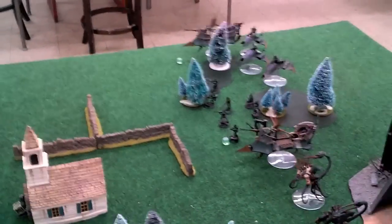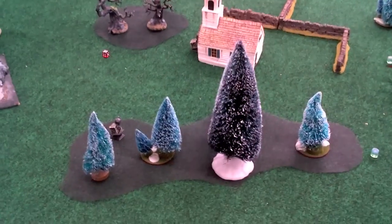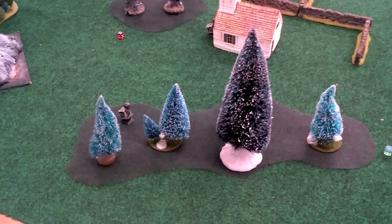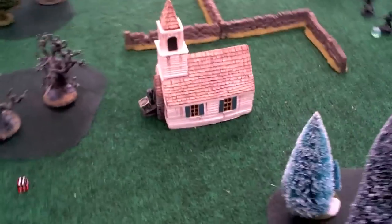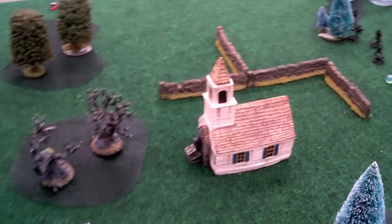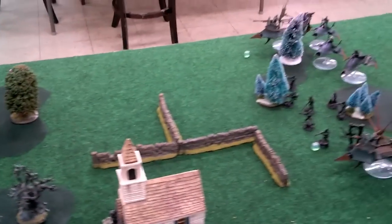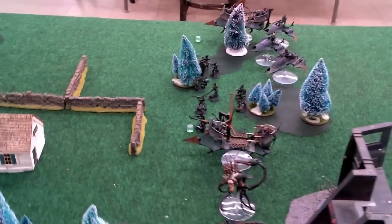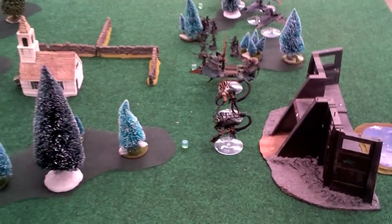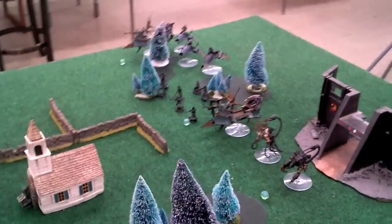Deployments: we have Hammer and Anvil. We are playing Crusade with three objectives — one objective in that little forest, one objective in front of Gargamel's Chapel, and we are playing in Smurfland. The last one is right over to the flank. Deployed the Coven with pretty straightforward forward tactics. In reserve I have a Razorwing, a 10-man Kabbalah unit in a Raider, and a three-man Blasterborne unit.